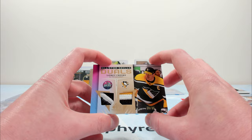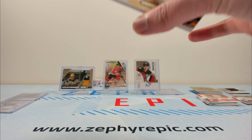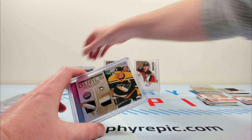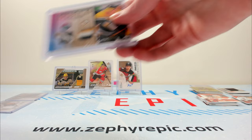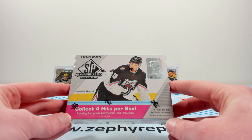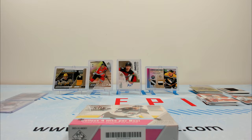Sidney Crosby on the All-Star Skills dual patch to 35. That is kind of ridiculous. I don't know if we're just getting pretty lucky, but it feels like we're just getting pretty lucky based off past years of SP Game Used. That is a sick card. The Bedard box is a good example of getting the right player in the right parallel. But come on — that's pretty insane.